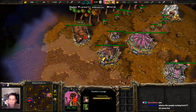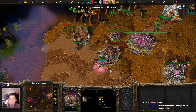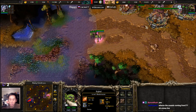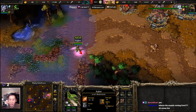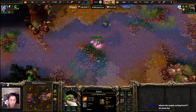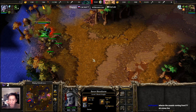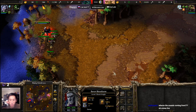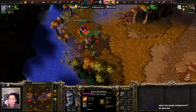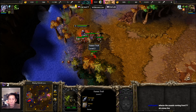Those Reforged icons — maybe at some point my eyes will get adjusted to it, but the Scroll of Town Portal just looks so different to me, and the healing salve and Scroll of Speed as well. Maybe it's because of their size or the contrast — it just doesn't quite seem right. Also, the Scroll of Town Portal is supposed to be yellow, not blue, so that always seems to confuse me.